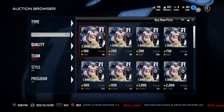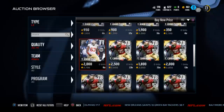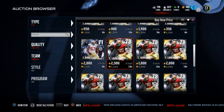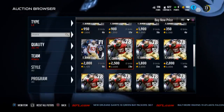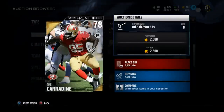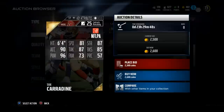His price has actually gone up a little bit. I actually got him for a little under 1,000 coins but you see here about 2,600 coins. Not too shabby, but let's look at his stats. He's got 81 speed, 87 strength, 85 block shed, 96 power moves, and 90 acceleration.